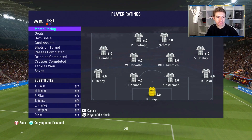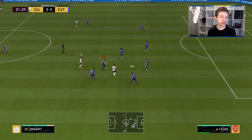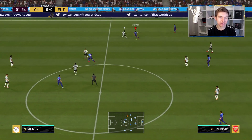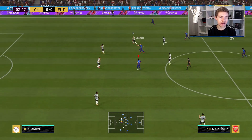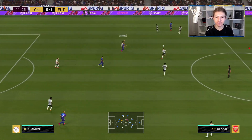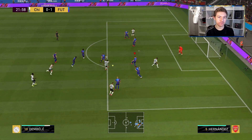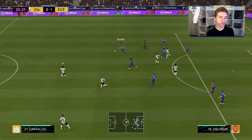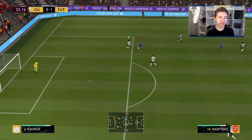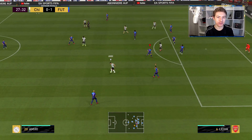Gnabry coming down this left edge, looking to take on Theo - which is a bad idea because he's pretty damn quick. And as you saw, he used his pace, strength and aggression to just take that ball from Gnabry. Switch play - a left-footed ball up to the top of the field. Perisic wins that header nicely, but sadly Zielinski just can't get there. Nice block there from the French full-back. An indirect block too - I think it ricocheted off two players.